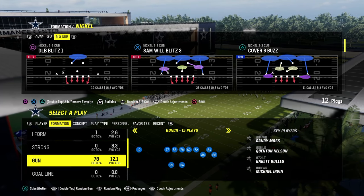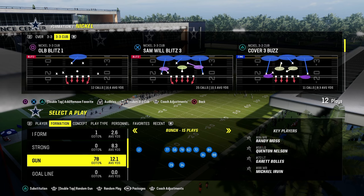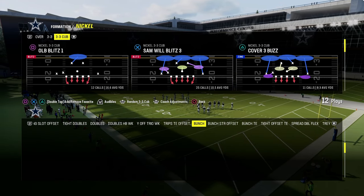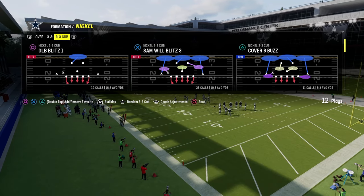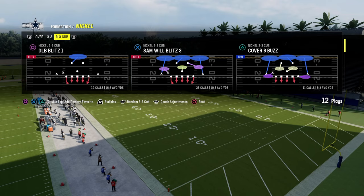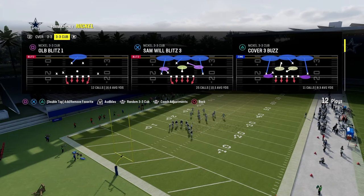This video I'm going to be breaking down the Nickel 3-3 Cub defense, specifically the 5 and 4 man pressure variations of this defense that are super effective if your opponent is going to be consistently sending 5 out. Now this blitz is going to get picked up if they do block, but there are some really cool disengages. The cool part about 3-3 Cub has always been its coverage, its ability to stop the run, its versatility.